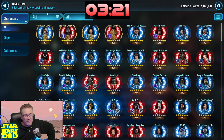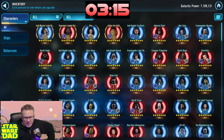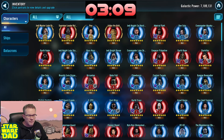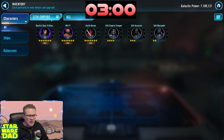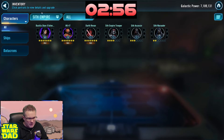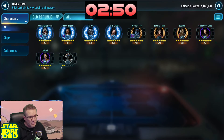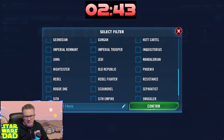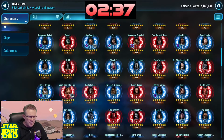We have four Galactic Legends including Jabba the Hutt at seven million Galactic Power — that is superb. Cal Kestis in there for Jedi Knight Luke; Ben Solo for Rey. This is a really nice roster. Jedi Knight Revan — we have Darth Bane, we got Starkiller. We don't have Darth Revan yet, so something to work on. Jedi Knight Revan is complete. What's coming up next? I'm going to guess Leia is going to be next on the list.